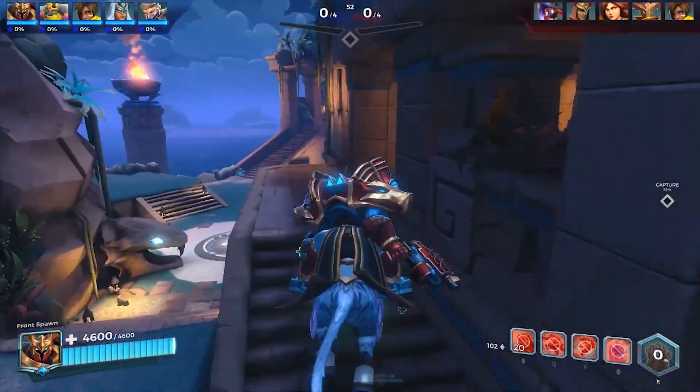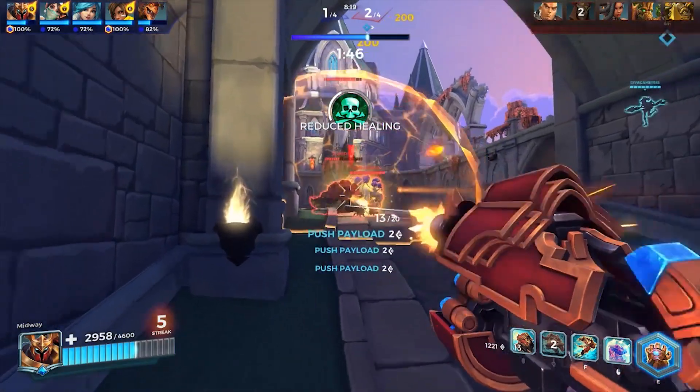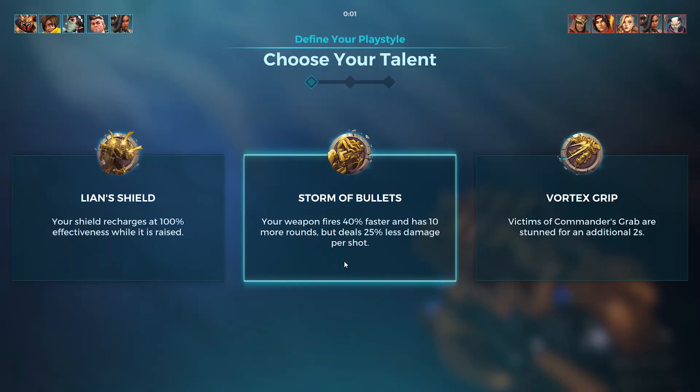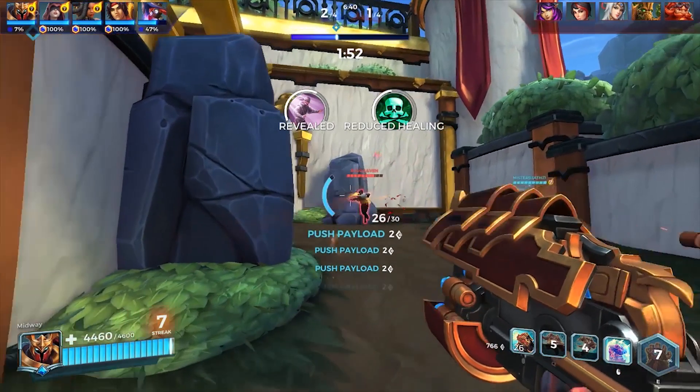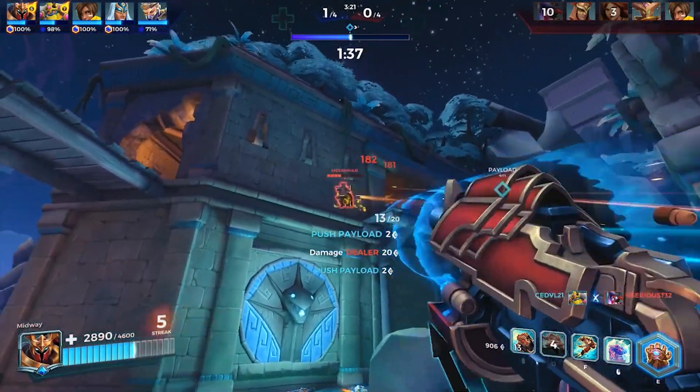If your team composition lacks crowd control, don't be afraid to take Vortex Grip to help lock down and stun enemy main tanks. Alternatively, Storm of Bullets is a great way to increase pressure when both defending or attacking.